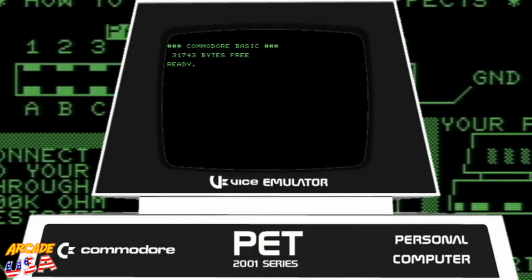I was actually able to find the Galaga program for the Commodore PET computer. I did a lot of digging — I'll put a link down in the show notes to the actual game file if you want to give it a try yourself in the emulator or on an actual PET computer. I'm using the VICE emulator, which emulates a lot of the Commodore computers, and right now I have it in Commodore PET emulation mode.